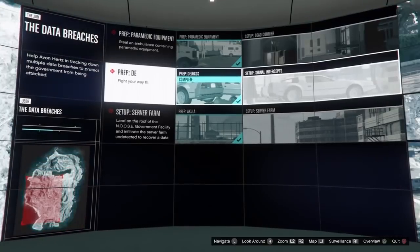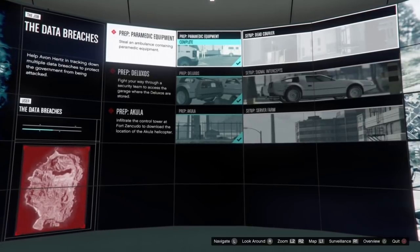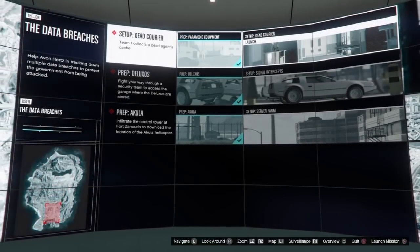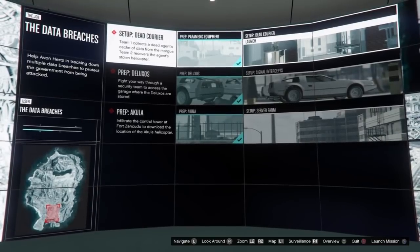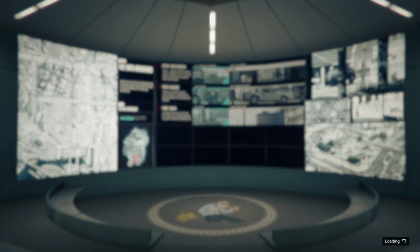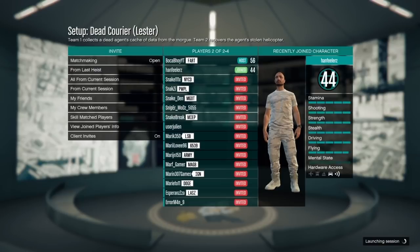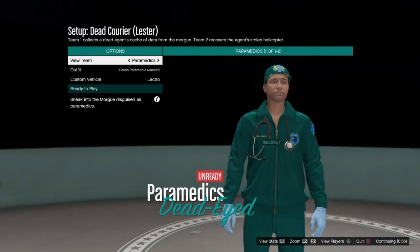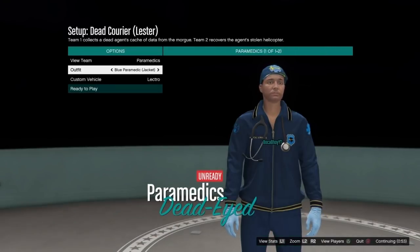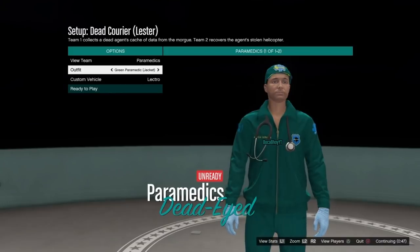To save the paramedic outfit, which you will need for this glitch, all you have to do is make sure you have the first heist of the new Doomsday DLC heists ready. You need to complete the prep work paramedic equipment and have the dead courier setup ready to launch. Once you've got that, launch up the dead courier job and invite at least one friend. Make sure you are on the paramedic team with the paramedic outfits and choose either the green or blue paramedic short-sleeved outfit.